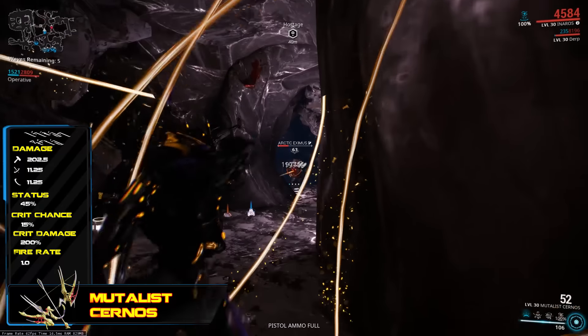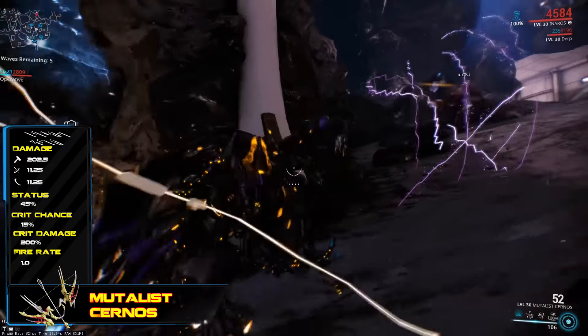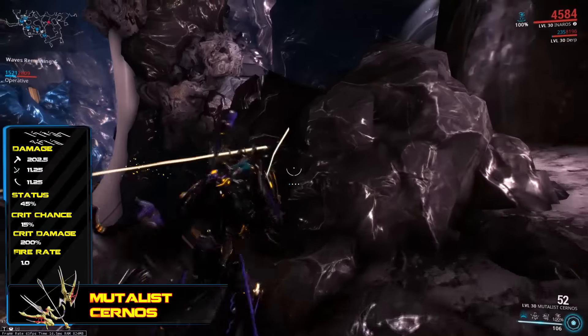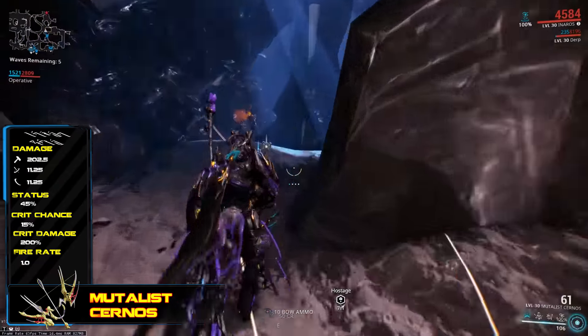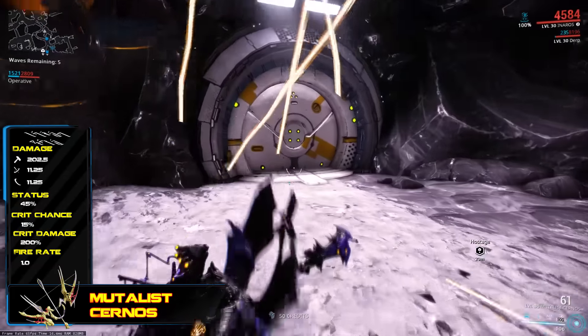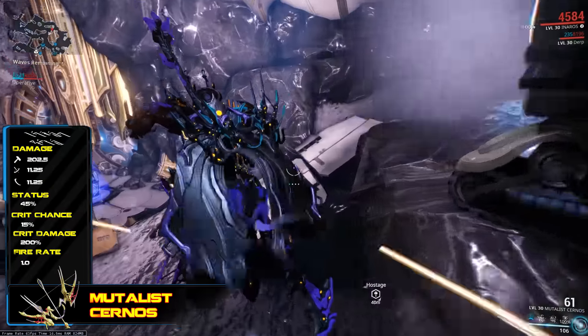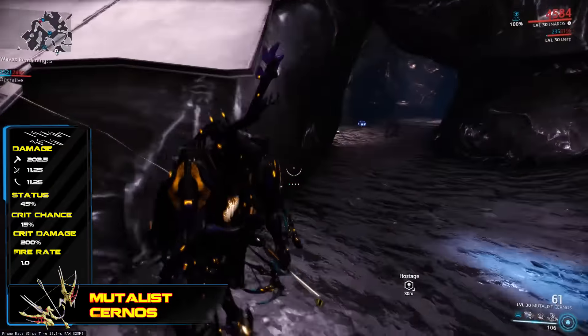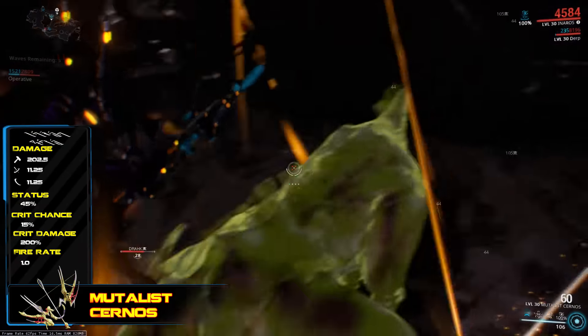This is where it gets a little bit strange though. Unlike most of the other bows, it comes with a base critical chance of just 15% with a 2x multiplier, meaning this is not a crit-based bow at all. It does however come with a huge 45% base status chance, meaning that the Mutalist Cernos has more in common with the Daikyu than the rest of the crit-based bows.